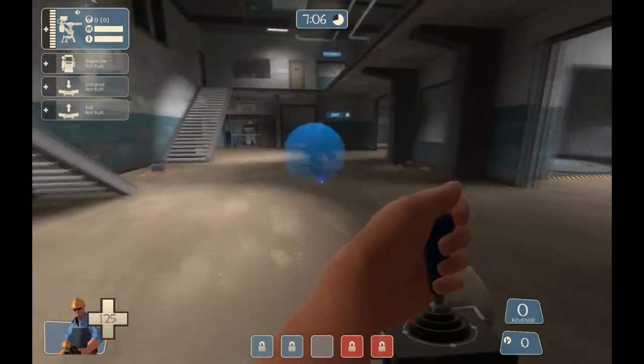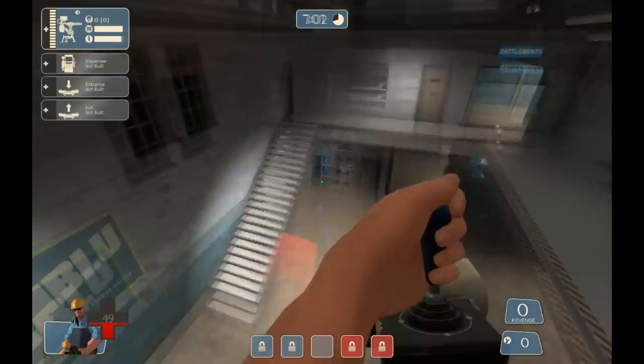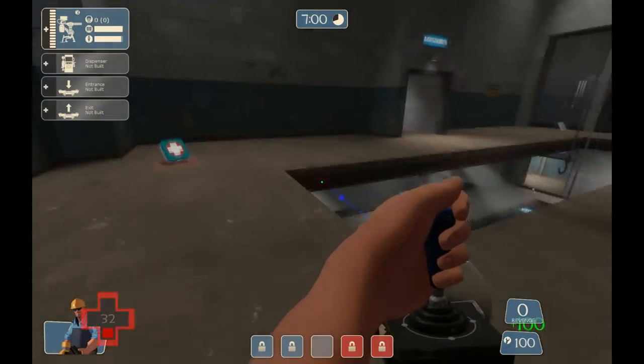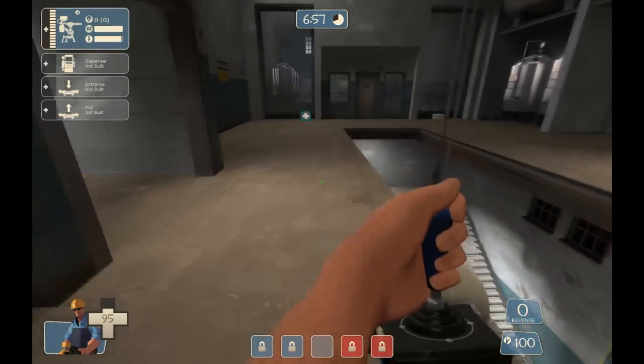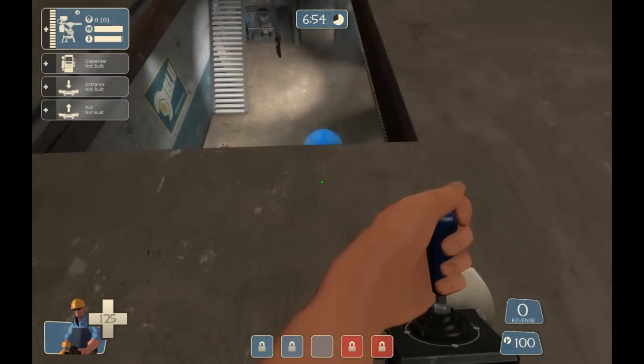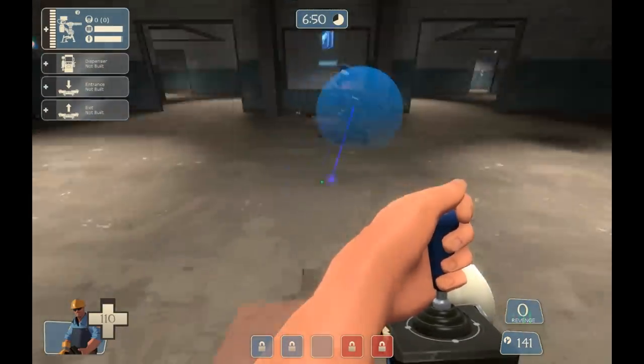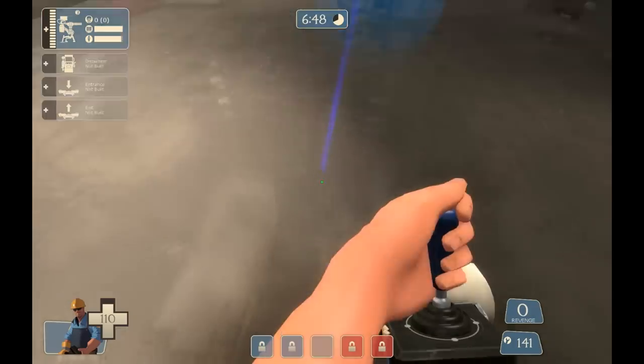The other jump engineering technique is the actual sentry jump. Using the Wrangler, you can perform these jumps to reach spots previously only available to the Soldier or Demoman. It's not much different from sticky or rocket jumping — it's just that you need to properly time it, or you'll completely jump over the rockets and get nowhere, leaving you open to die if you're trying to get away.